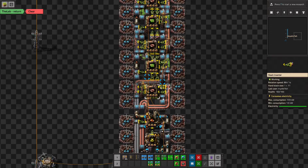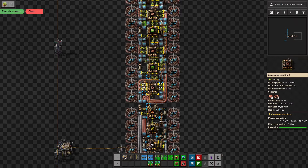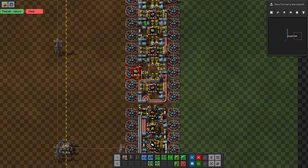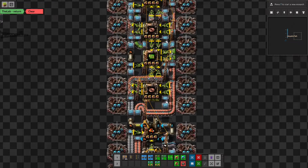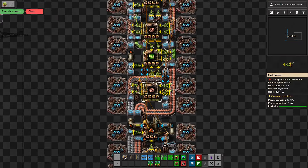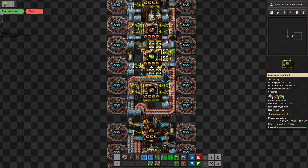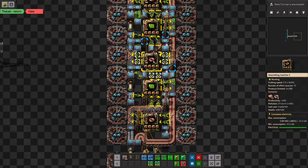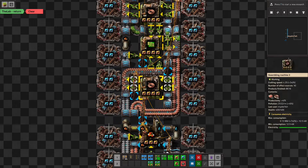Because we're doing a lot of direct insertion, sometimes I had to slide the green circuit assembler down. Real direct insertion from here to here would have put the green circuit in a position that isn't beacon-aligned. So I decided to slide it up one and then use a belt — feeding the copper plates in from the side, copper cables come out on this side and come around on the belt where they can be grabbed by stack inserters. Sometimes the alignment works out and we can actually direct insert. We basically switch copper to the other side here, so we have copper and iron on opposite sides.